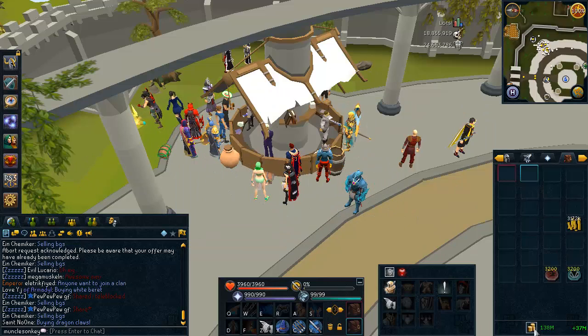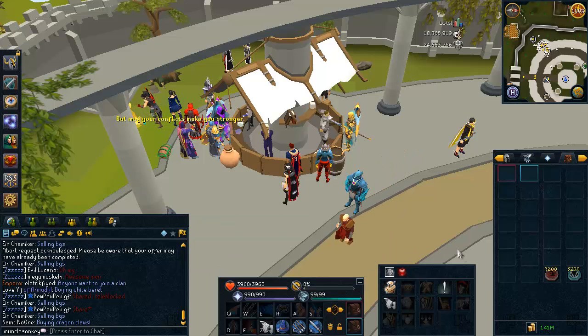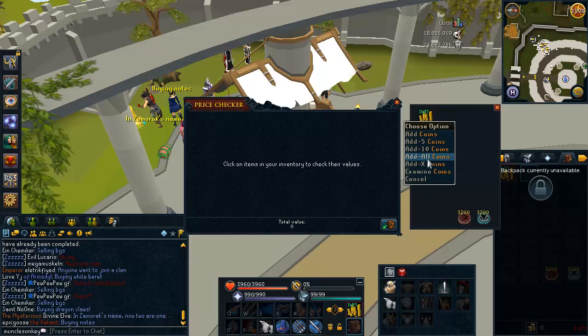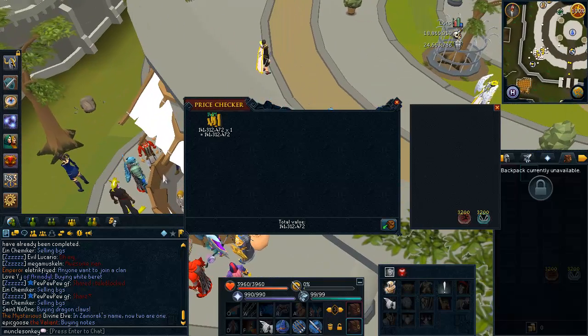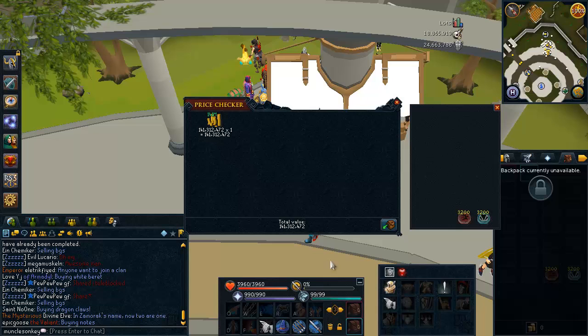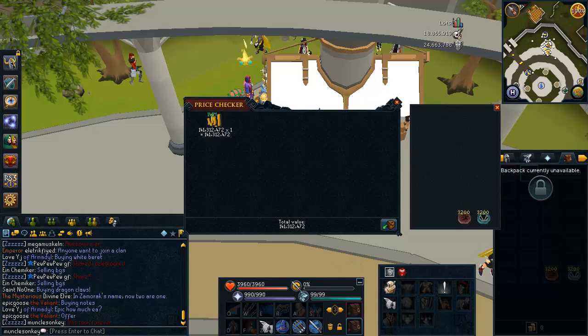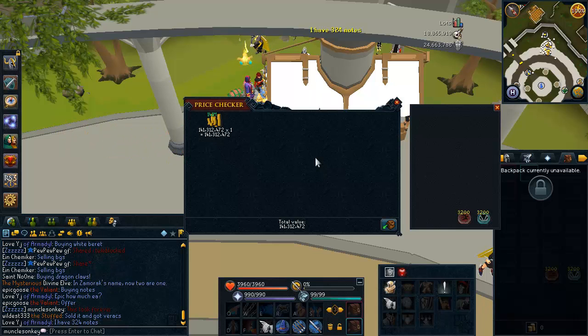We add the regular coins onto this and we get 141 mil — a pretty decent amount of cash for about 30 hours. So it's not quite 5 mil an hour, but again I did get pretty darn unlucky on Boots. Normally you would make more than this. Let me quickly figure out how much per hour that is — it comes out to 4.7 mil per hour.